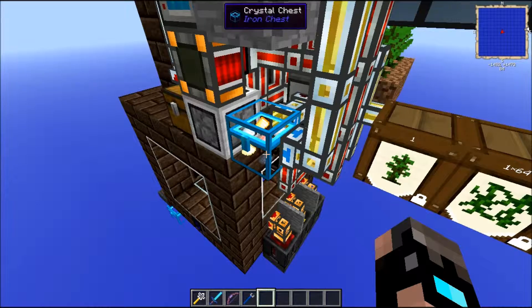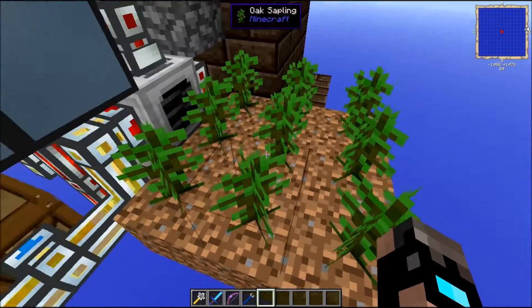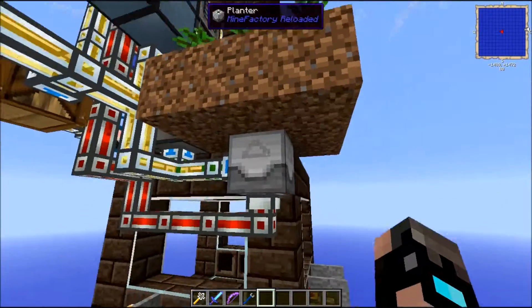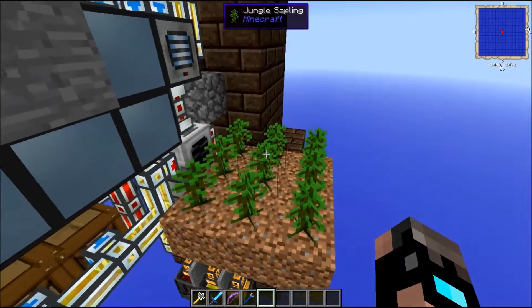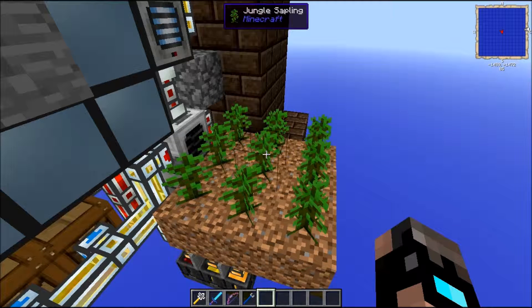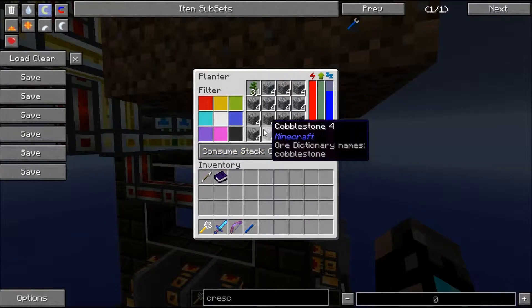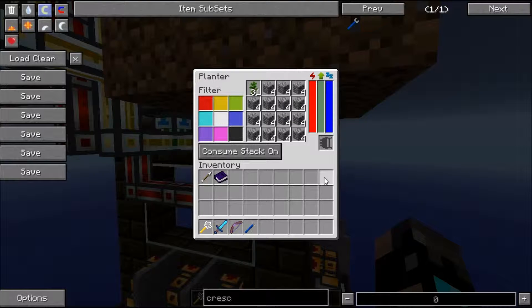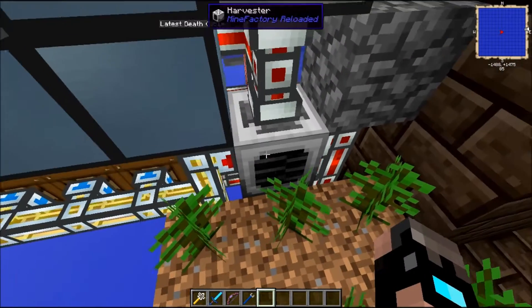I'm going to tell you in a little second what that chest is doing. Firstly we are going to look at the charcoal and power production. Over here we have a little 3x3 jungle sapling farm — we have a harvester and we have our planter. This is basically making ourselves wood, which we can then convert into charcoal, which we will need for our high oven to run. The reason for jungle saplings is that they grow in 2x2, which means they will generate a load of wood when they grow, and we need as much wood as we can get.